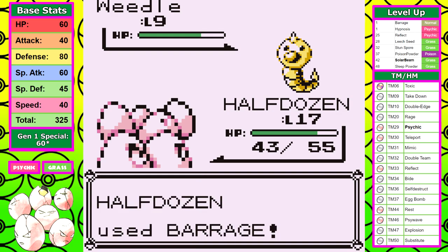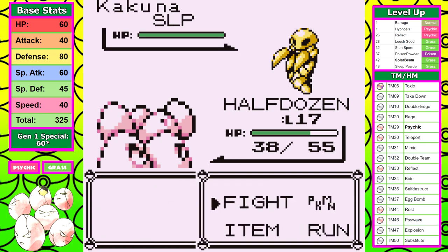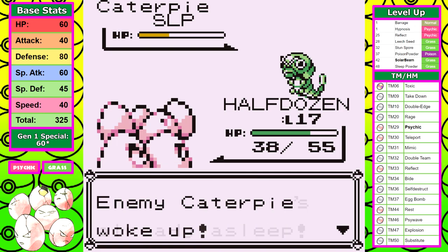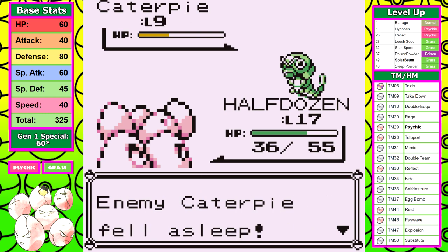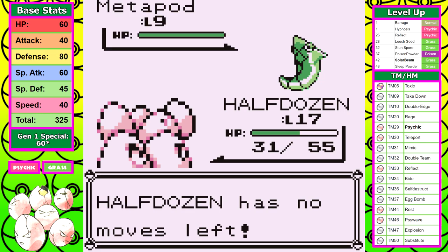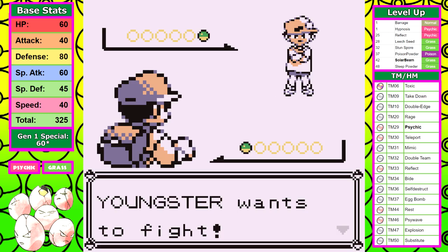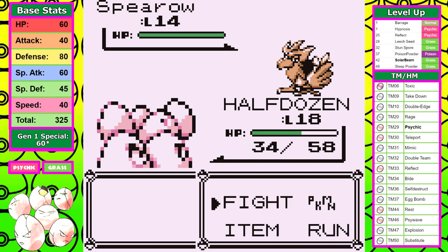The third mandatory Bugcatcher after Brock is stretching Exeggcute to its absolute limits. Fairly early I ran out of Barrage PP and was forced to waste 17 PP of Hypnosis until I hit Struggle, walk back to Pewter, heal, then hope to make it through Mt. Moon. This puts me in a conundrum: in the slow leveling group, for rival number 2 you generally need to be about level 18 or higher if you aren't a great Pokemon. Needless to say, we are not a great Pokemon — I need to fight extra trainers.